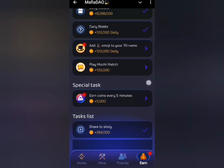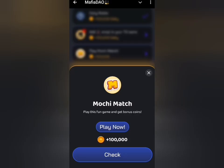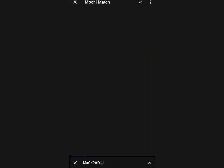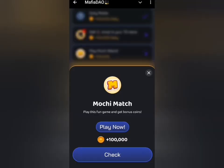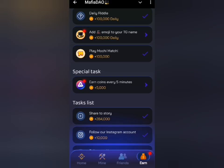The next thing is to head to the specialist tab. If you want to perform some of this activity, you can actually do that. This involves watching some ads and loading a particular game bot, just like Mafia DAO itself. Once you have done that, you can head back to Mafia DAO and click on check to claim your rewards, just like you can see on my screen.